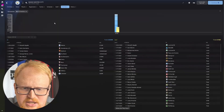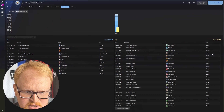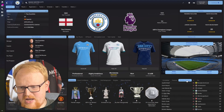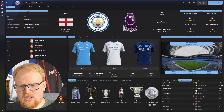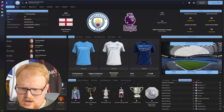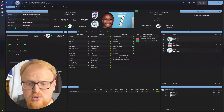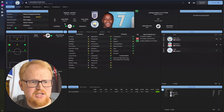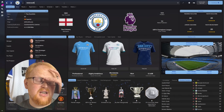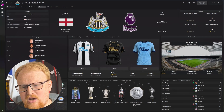We'll have a look at the pending future transfers. You can see all of the ones that are happening: Kalvin Phillips coming from Leeds, Zinchenko off to Arsenal, Haaland coming in, Sterling off to Chelsea in July, Jesus off to Arsenal. So you've got a whole season with these players and they all disappear. Newcastle United might be an interesting one to play as — they signed quite a few players with all the money they have.